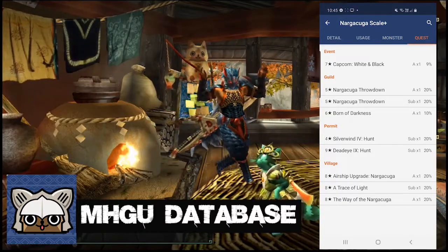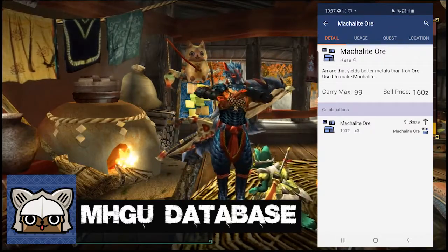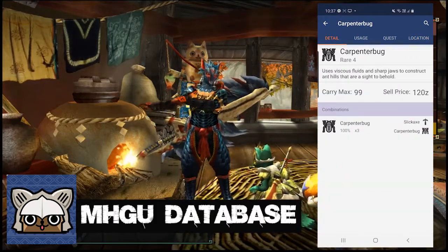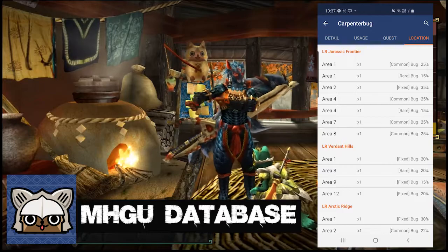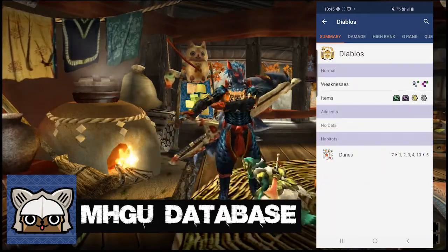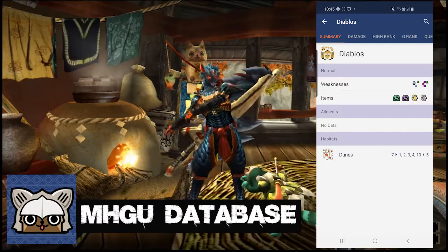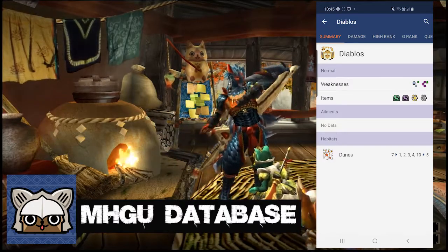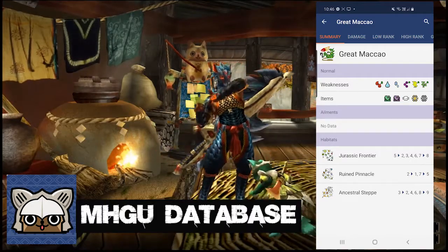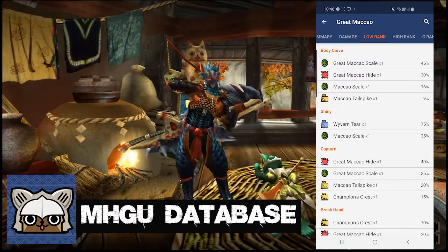This is much more effective than simply grinding a monster and hoping to get the materials you need. This isn't limited to monster parts though — you can do the same for any kind of material in the game, even bugs, ore, fish, herbs, etc. You can also look up monsters and find information about them. When searching for Diablos, it indicates its weaknesses, items that are effective against it and where you can expect to find it on the map. The app will also provide data on the best ways to damage the monster, what materials will drop from it and the quests it appears in.